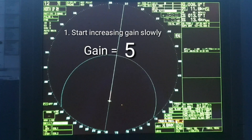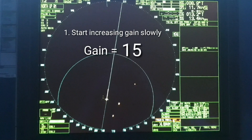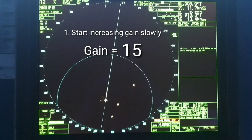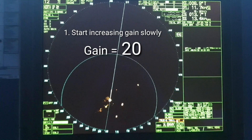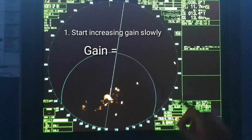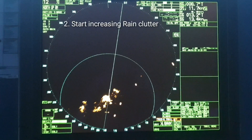Now start increasing the gain slowly and keep monitoring the radar. As you increase the gain you will see the targets on the radar screen, and at a certain point when the targets have a good strength you will also see some clutter because of the rain.